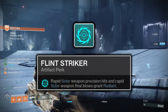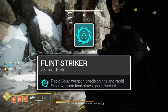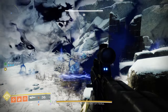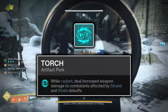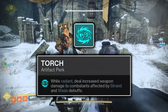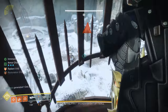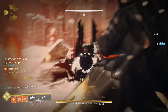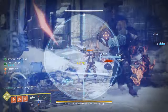In the third column, the Flint Striker mod will grant you the Radiant buff upon getting rapid precision hits and or multi-kills with Solar weapons. This is simply an extra source of the Radiant buff, and in combination with Ember of Empyrean will cause you to effectively never lose Radiant so long as you're in combat. Next in the third column is the Torch mod. Torch will grant all of your weapons a slight 5% damage boost to any enemy afflicted with any Stasis or Strand debuffs, provided you have the Radiant buff procced. Stasis and Strand debuffs include Slow, Freeze, Sever, Suspend, and Unravel, most of which can be procced with specific weaponry, so Torch is a great passive utility mod for increasing your weapon damage against bosses especially.